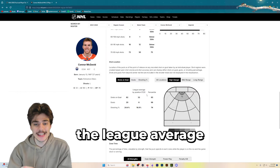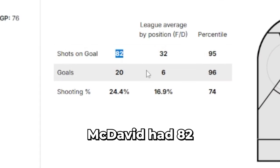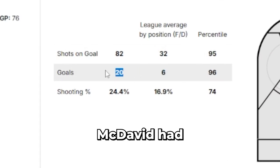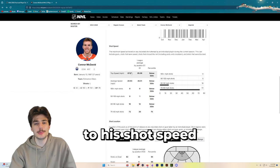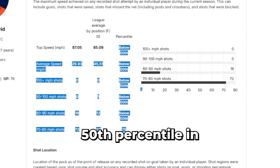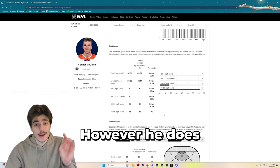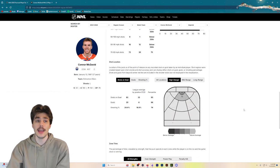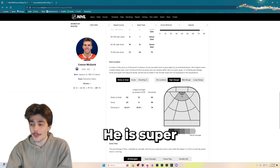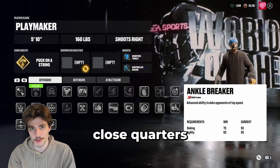Last season, the league average for forwards was 32 shots in high-danger areas — Connor McDavid had 82. The league average for goals in those areas was 6; Connor McDavid had 20. League average shooting percentage was 17%; Connor McDavid shot 24%. If we look at his shot speed, he's below the 50th percentile in basically everything — his shot is not fast by any measure. However, he does get into these highly dangerous scoring areas and is automatic — super accurate.